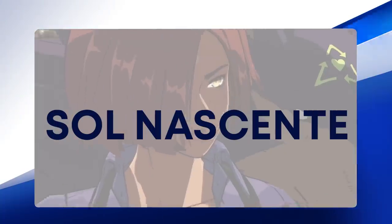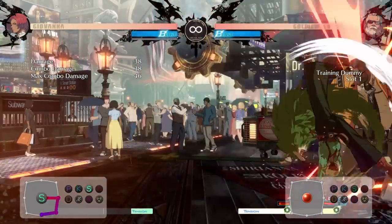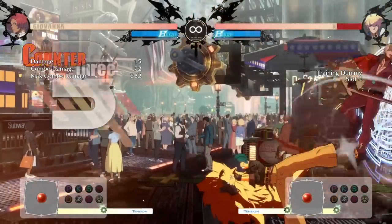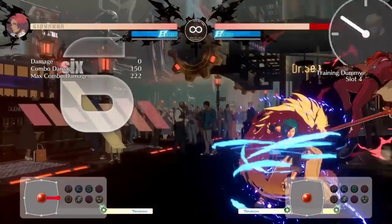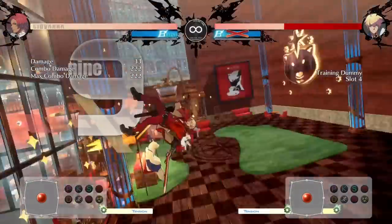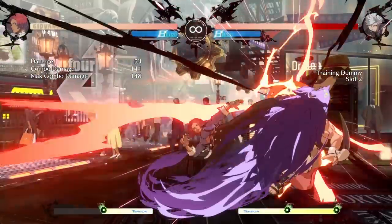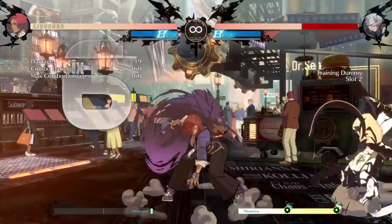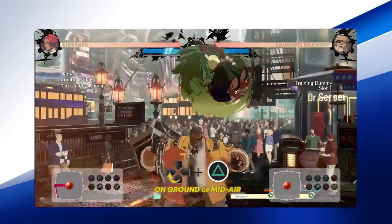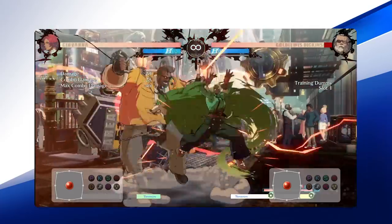Giovanna is fortunate to be one of the characters in this game with a DP — a move she can use on wake-up or through a gap in a string your opponent is using on her. This move, called Sol Nascente, is not invincible, but adds a nice bit of spice when catching your opponent trying to steal your turn. Additionally, you can Roman Cancel to keep this move safe if the opponent blocks, giving you time to mix them up low or high. Sol Puente is a special move Giovanna can do grounded or airborne — it hits on both sides of the opponent and, if used too close, can cross you up.